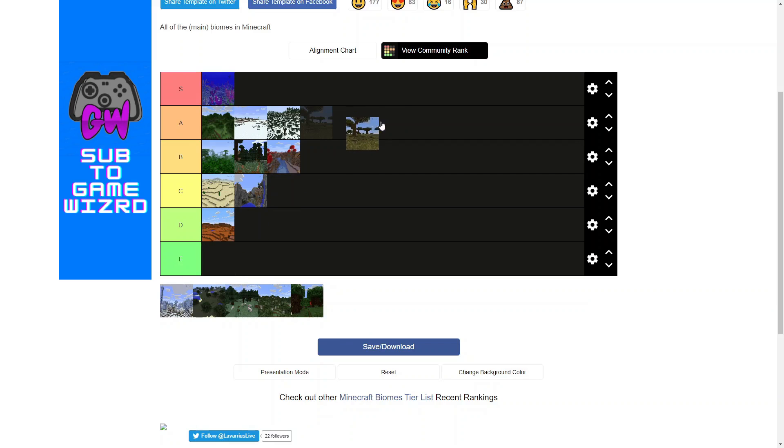Next is Savannah. Savannah biomes are not that great looking — they've got a yellow-green grass which isn't usually too pleasant, and the acacia trees aren't the best looking either. So I'm not a huge fan of these biomes. I'm going to put it in C tier.